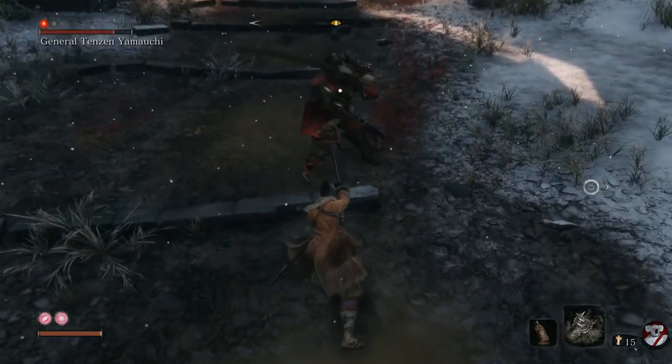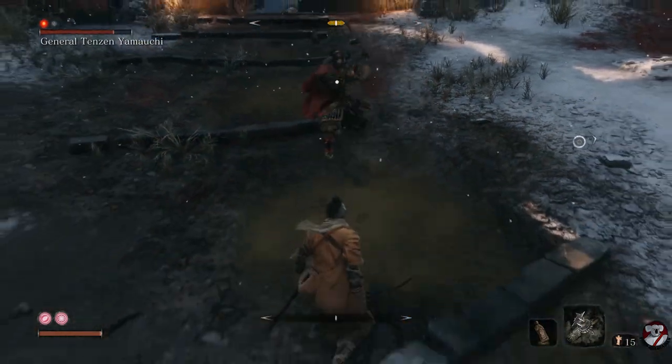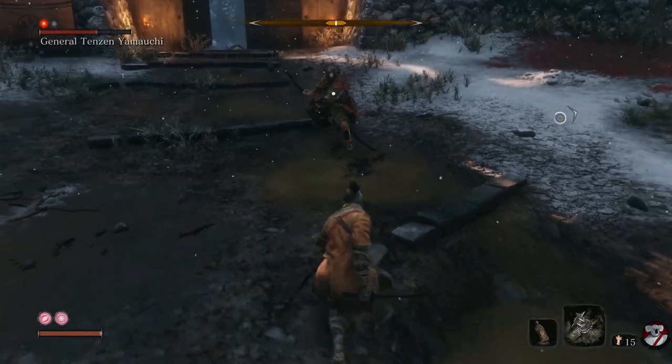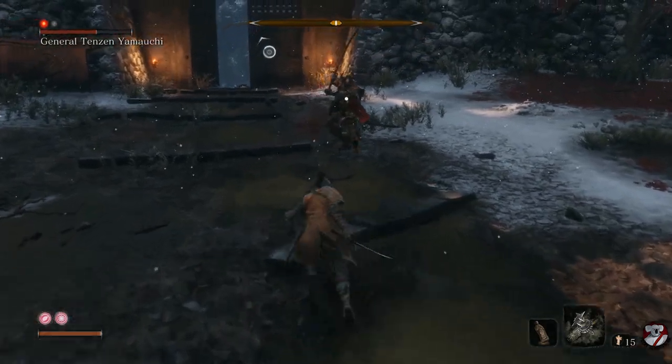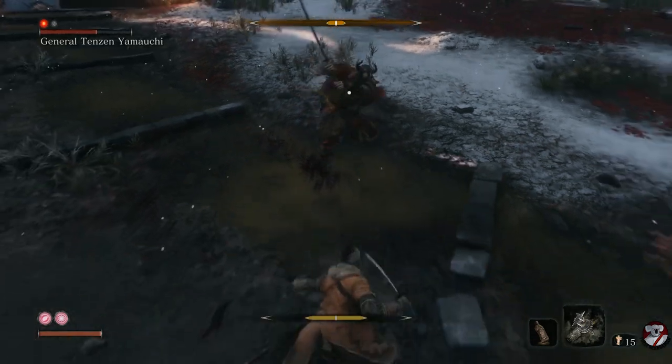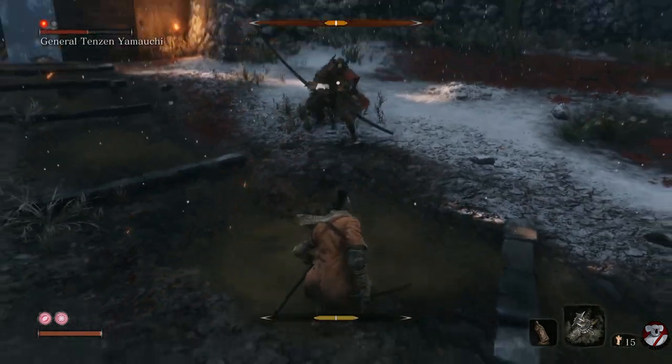When you thrust attack in, it really hurts his health bar. You don't do much to his posture, but that doesn't matter — you do a lot of damage to his health bar. You will have to block him though, because he's quite quick, so when you thrust in be prepared to block faster than you are prepared to double dodge back.